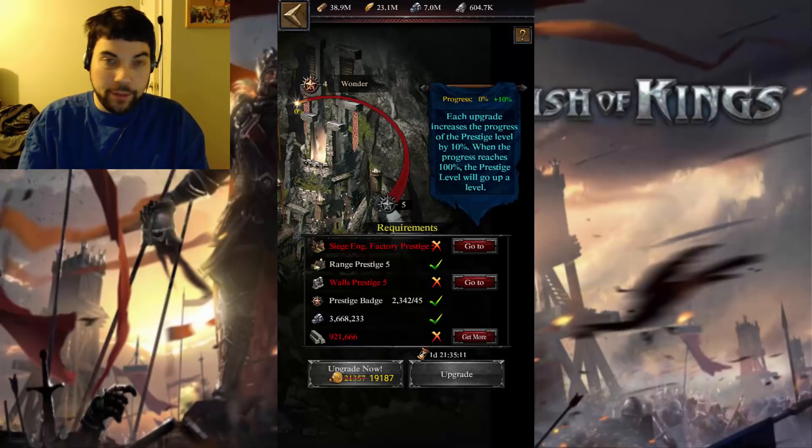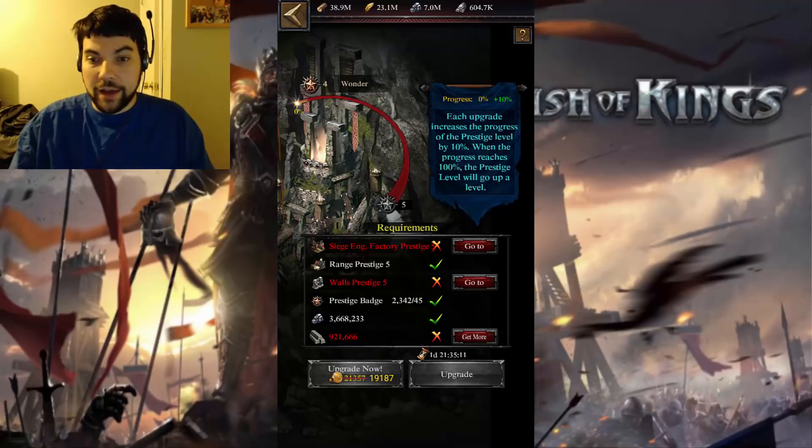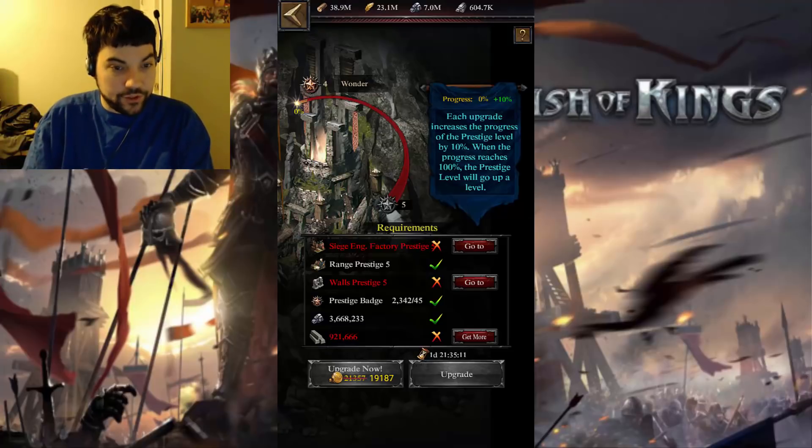Just multiply that by 10 as far as badges and resources, and you'll have how much it takes before you get to Prestige 5 wonder.